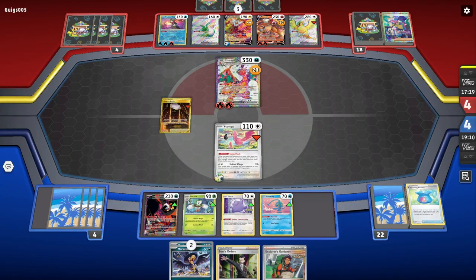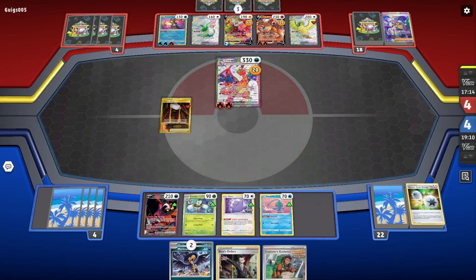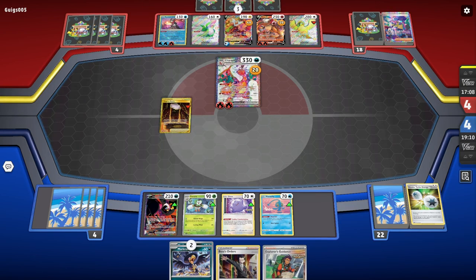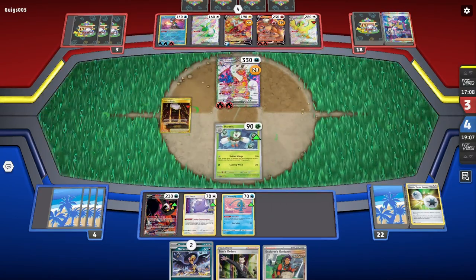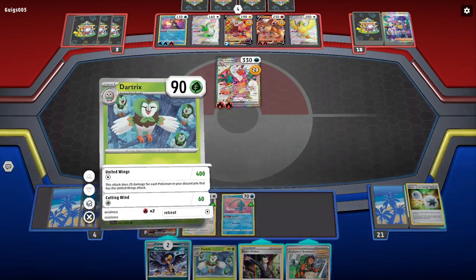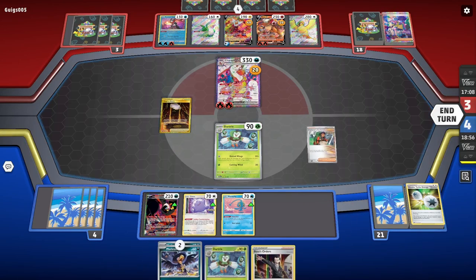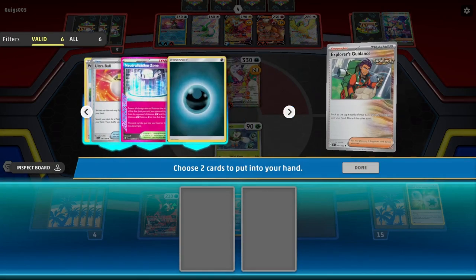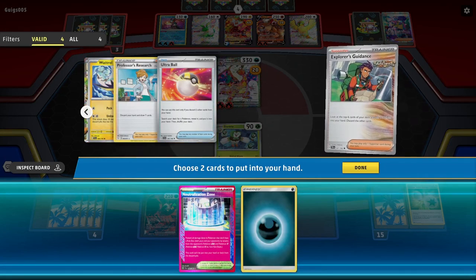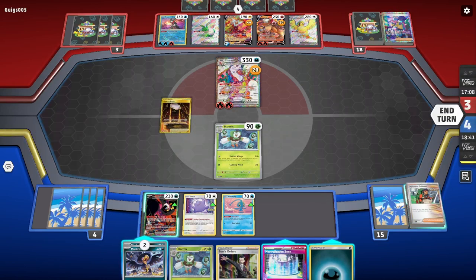If they attack here, I've got to use — I've got to set up the Dart trick. It's really simple, I just need to hit energy. This isn't bad at all. I have Explorer's Guidance, so I'll just need energy. Either type of energy is fine. If I had the Tatsugiri, if I could have hit him last turn — he's going to one-shot them. Might as well Explorer's Guidance first. I want Neutralization Zone, I want the energy. So that's easy peasy. I'm doing big damage now — 440.